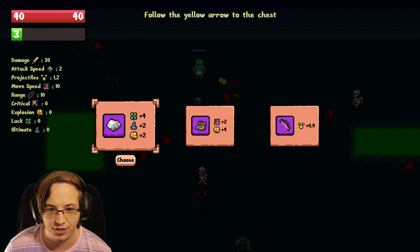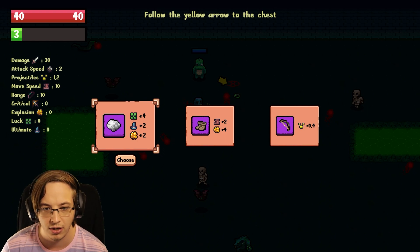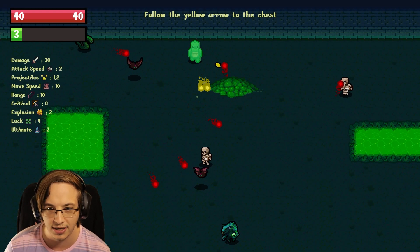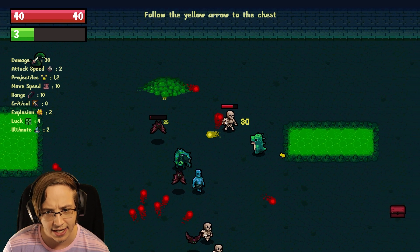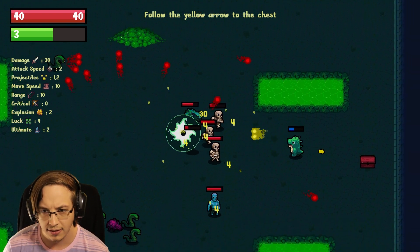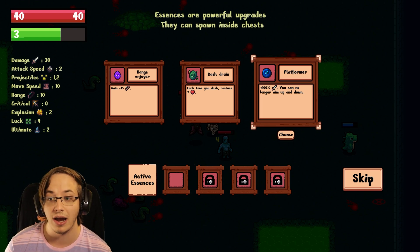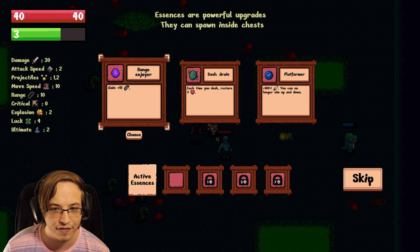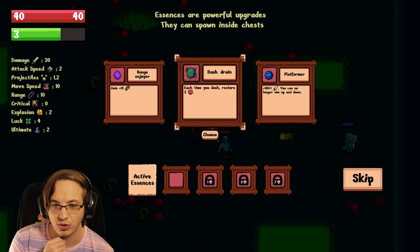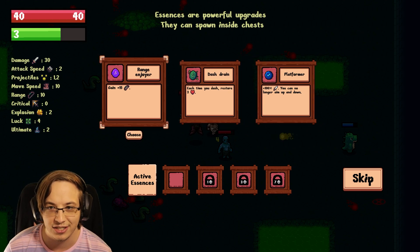Follow the yellow to the chest. So options are: more projectiles or more luck, ultimate, and explosion. I'll take the explosion one even though I was wanting projectiles. So yeah, let's go to the yellow chest. It seems so far to be a very high quality bullet heaven, but I think there's a lot of depth once you actually beat the game. Range Enjoyer: gain 15 range. Each time you dash, restore health or 100% damage — but you can no longer aim up and down. So essences are powerful upgrades that can spawn in chests. Glad there's more than just stats.